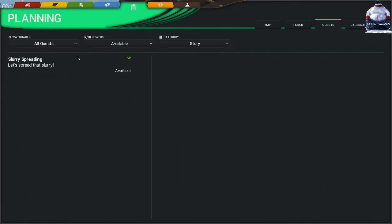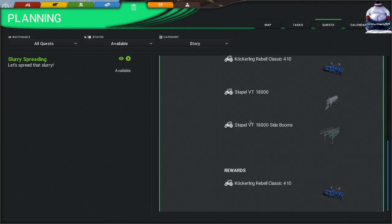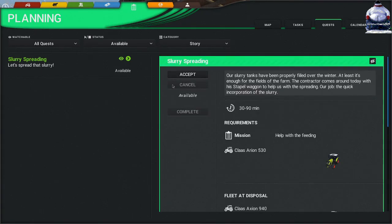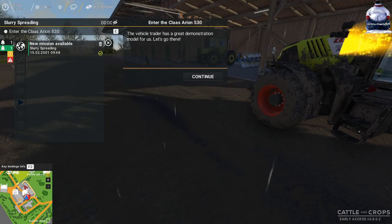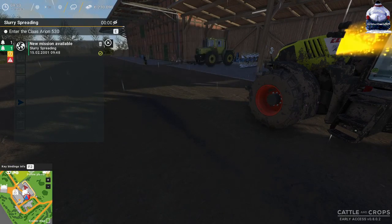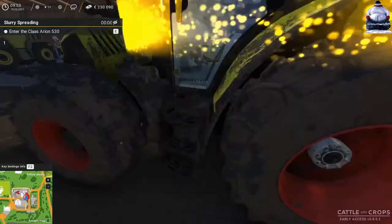So we'll see where we are - we have slurry spreading, and I do believe at the end of this one we end up with a bigger cultivator as well, so that would be nice. We'll just accept that and get going. It says it's a demonstration model down at the dealer to be collected, so we're going to head down that way. I'll just minimize this and we'll get going.